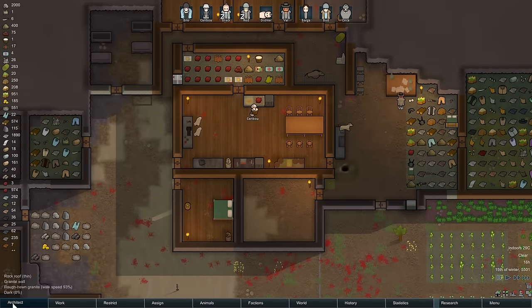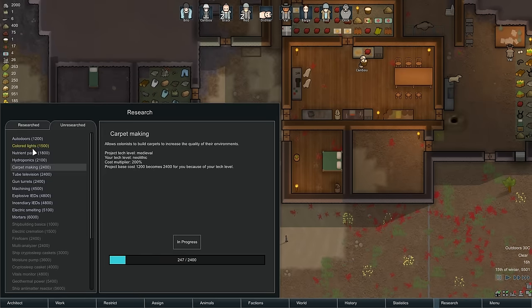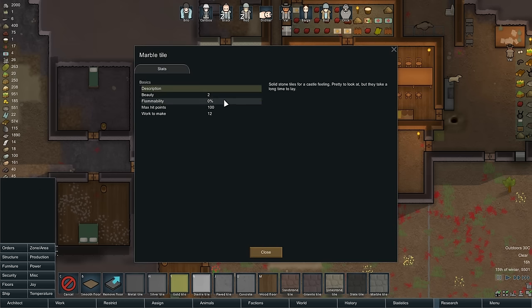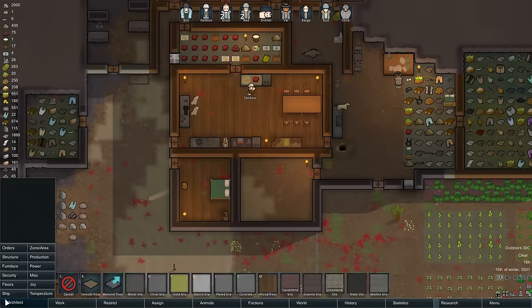First thing we need is actual flooring. We don't actually know how to make carpets — we're learning that right now. Just trying to see what we have for flooring. Marble tile — these tiles have a little bit of beauty to them, but nothing exciting. So let's just put wood down like we have been everywhere else.